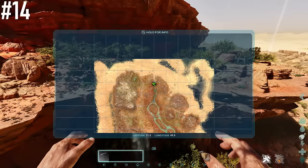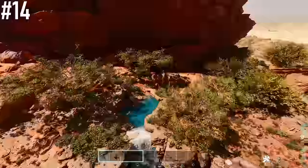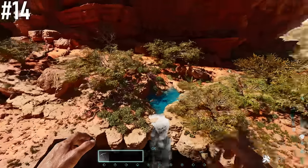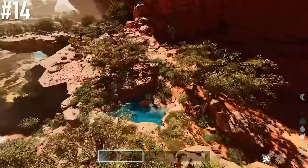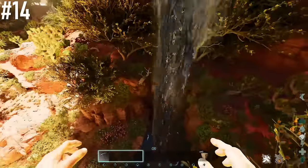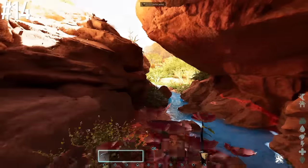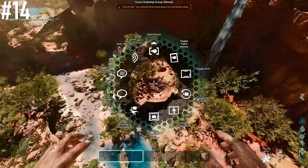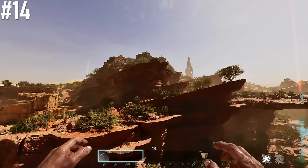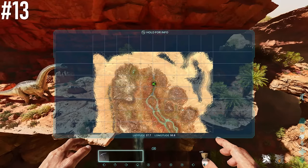Next base location is 21.5 latitude, 49.9 longitude — a mini lake, waterfall, and river. It's a really nice location with plenty of building opportunities. You can build up top at the waterfall or below — there are loads of cool ledges and a little cave tunnel that leads out into the lake. Wind is at 65%, easy access to the desert, and right in between mountains for rare resources and the blue obelisk.